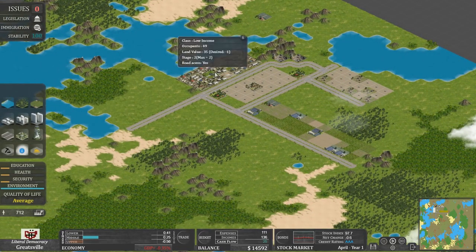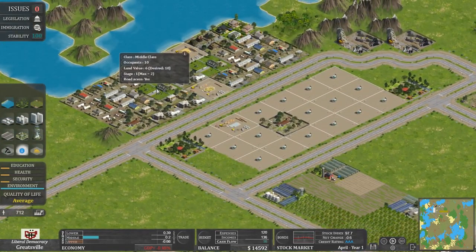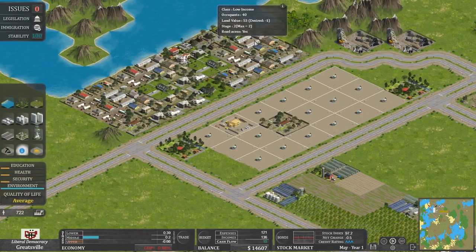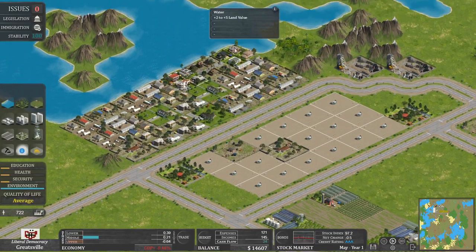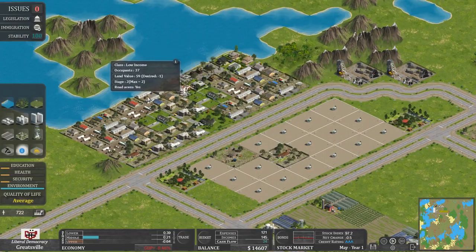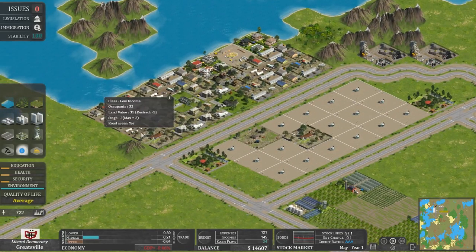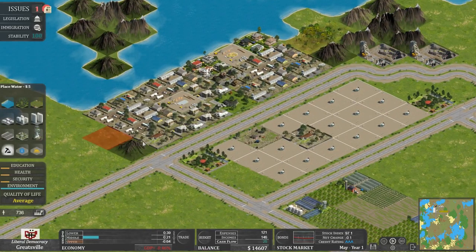Let's check the land values. Land value over here: 6, desired 10 — that's actually worse than it should be. Middle class here, low income over here, land value much higher. Land value unknown? It seems to be quite high over there — possibly because it's near the water. Not so good over here; doesn't help that there's a bloody great mountain next door.